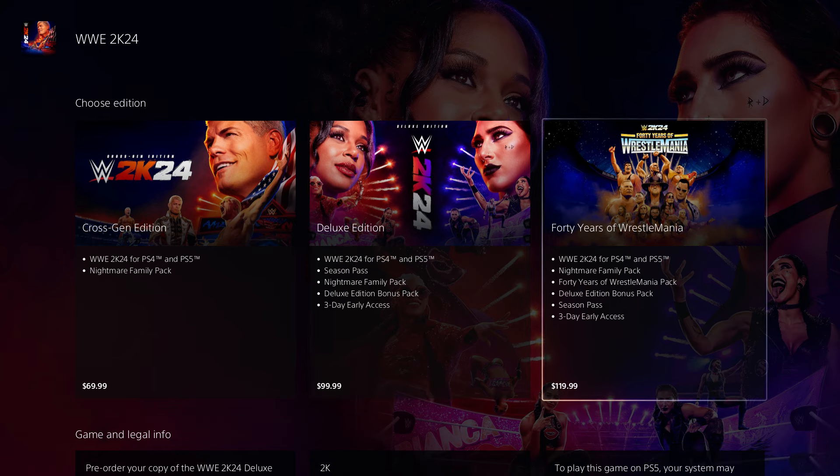You get three days early access. Now remember I told you that you could get it like seven days early — like a week before the game comes out — and you don't need the 40 Years of WrestleMania or the deluxe edition. All you need is the Cross Jam edition, and you could get it a week early before those two editions even come out. If you get the Cross Jam edition and you want to pay — I think it's like $50 — you could upgrade it, so you can get it like a week early and have the 40 Years of WrestleMania. That's it.